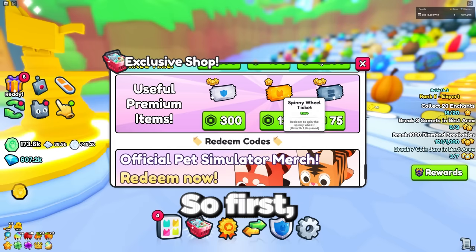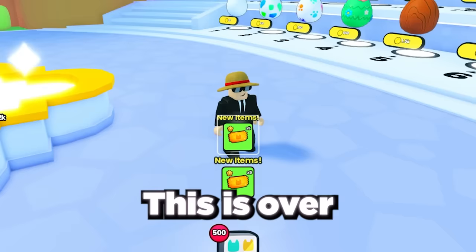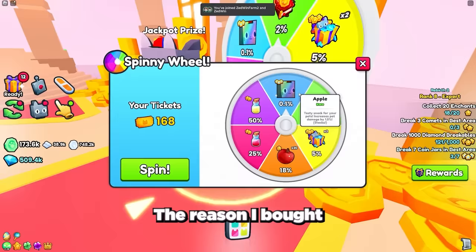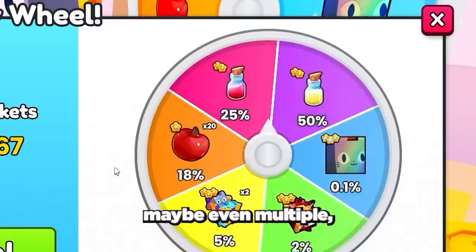First we need to go to the exclusive shop and get 1,000 Spinny Wheel tickets. This is over 25,000 robux worth of tickets which cost me over $250 to buy. After over an hour of buying tickets we now have 1,000 of them. The reason I bought 1,000 tickets is that the huge propeller cat has a 0.1% chance of being won, so with 1,000 tickets we are almost guaranteed to get one — maybe even multiple if I'm lucky.